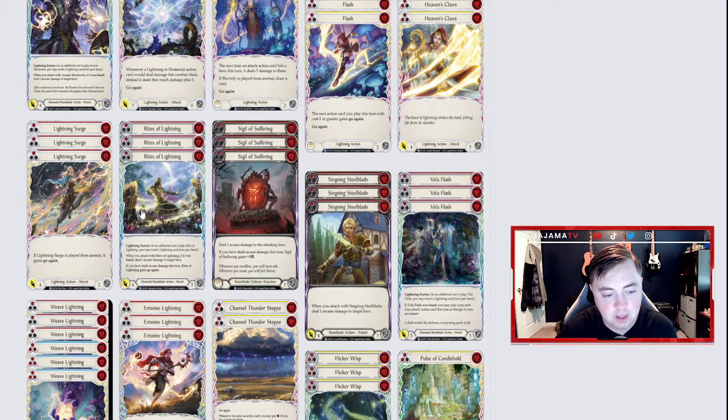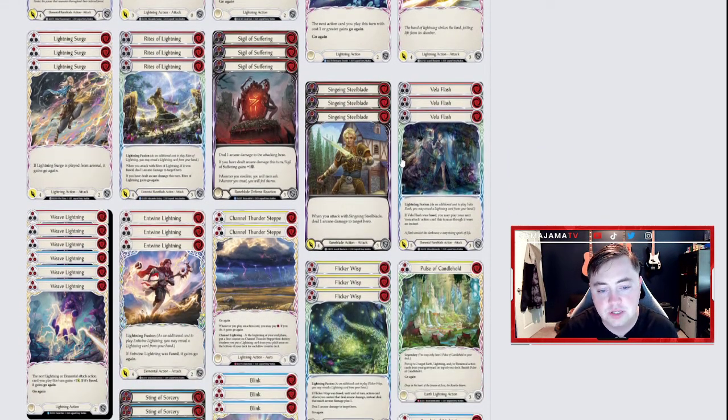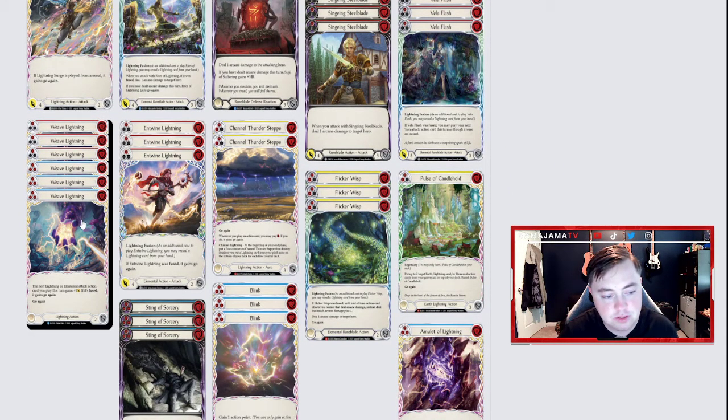Sigil of Suffering is an amazing defensive card from the set — it deals one arcane when you defend with it, and at red it defends for three. If they don't block that arcane, it defends for four, so you effectively have a zero-cost defense reaction defending for four and dealing damage to the opponent. You can even win off their turn if they're at a low life threshold. Sending Steel Blade is really good at four physical and one arcane. Weave Lightning is used for pitch, but it's also zero cost at red and gives your next attack action plus three — and if it's fused, it gains go again. Entwine Lightning is really good; if it's fused, it gains go again, and it's one of the few elemental attack cards I really like.